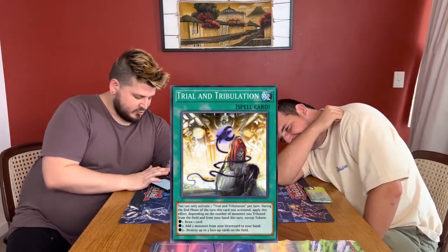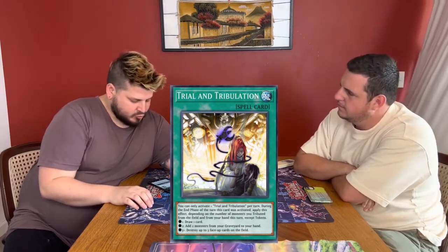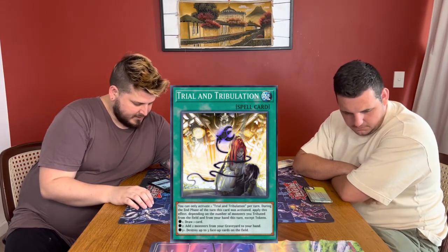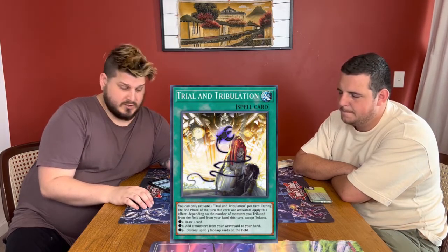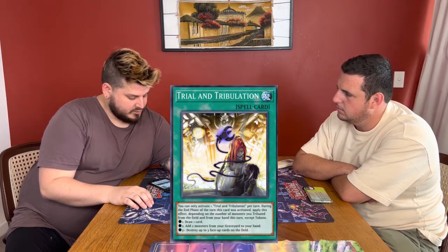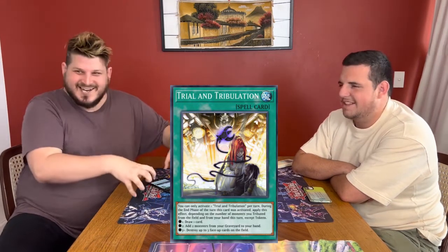For some bad cards in the set — Trial and Tribulation. I have bad memories of it. You can activate one Trial and Tribulation once per turn. During the end phase of the turn this card was activated, apply this effect depending on the number of monsters you tribute this turn. You can't tribute tokens. If you tribute one, you draw one card. If you tribute two, add two monsters from your graveyard to hand. If you tribute three, destroy three face-up cards on the field. And this was a secret rare.